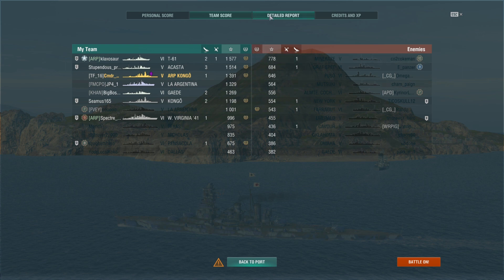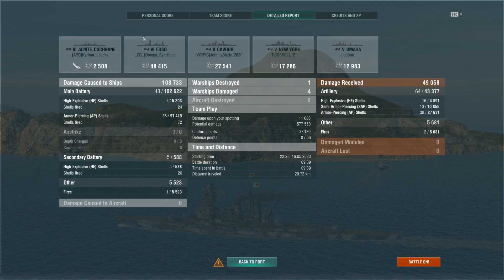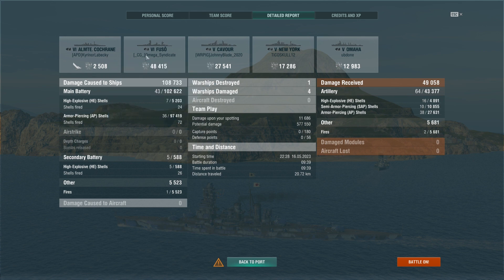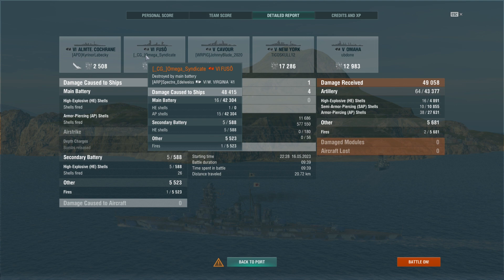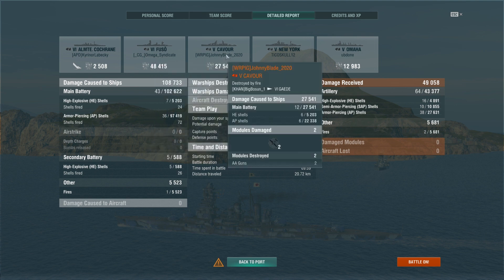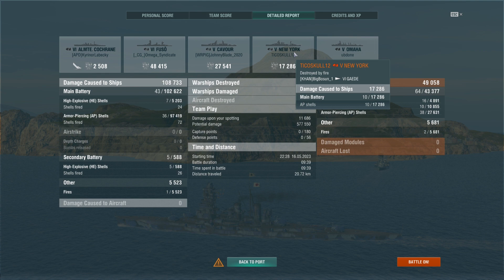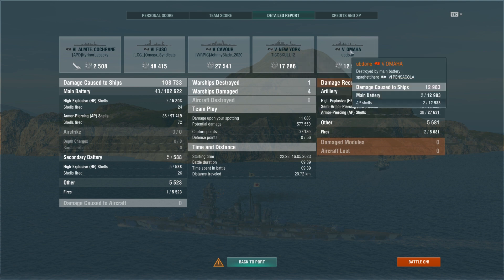Being a premium ship, I moved over one of my premium commanders. Here's a summary of the damage in the game — quite a bit of damage on the cruisers, mostly AP shells. Fire damage was only one fire for about 5,500, which is pretty low compared to most of my battleship games. I usually start with HE shells to get multiple fires going before I'm in close enough range to make AP shells stick instead of bouncing.